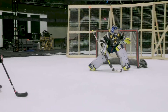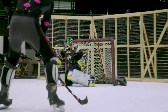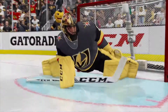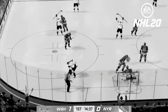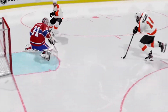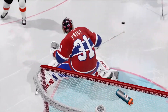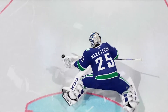In NHL 21, goalie locomotion is now separated into both upper and lower body, working seamlessly together to give the goalie incredible control and responsiveness in all situations when trying to move and track the puck at the same time. In NHL 20, if you committed one way, it was difficult to react in time to counter that momentum and make a save in the other direction. In NHL 21, our new tech allows for never-say-die moments where if you've committed one way and you react quickly enough, you can still reach back against your goalie's momentum and make that dramatic last-minute save that every goalie dreams about.